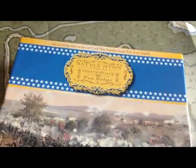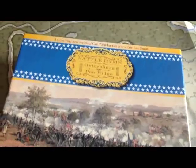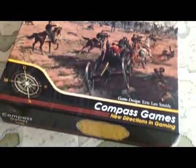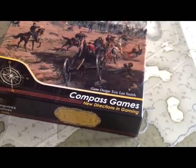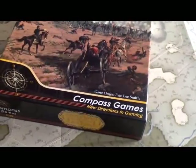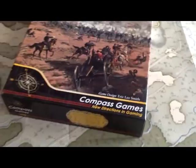We're going to take a look at Battle Hymn, Volume 1, which is the Battles of Gettysburg and Pea Ridge. It was designed by that prolific designer Eric Lee Smith — the man who gave us the great game The Civil War back in the 80s — and is published by Compass Games.